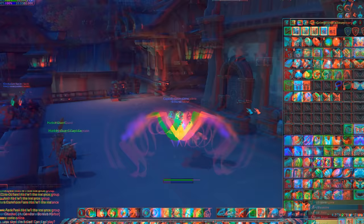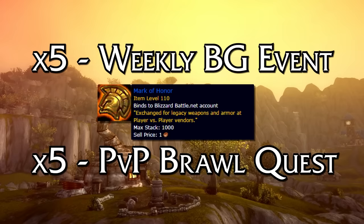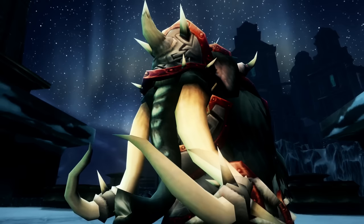PvP marks of honor can be obtained randomly from boxes you get from winning battlegrounds. You get 5 when you complete the weekly battleground event, 5 for completing the bi-weekly PvP brawl quest, and a few other scattered ways including one rare Legion Order Hall mission that gives one as a bonus reward. Or if you farmed a bunch in Legion when World Quests still gave them, you can just go to the vendor and buy all the mounts instantly.